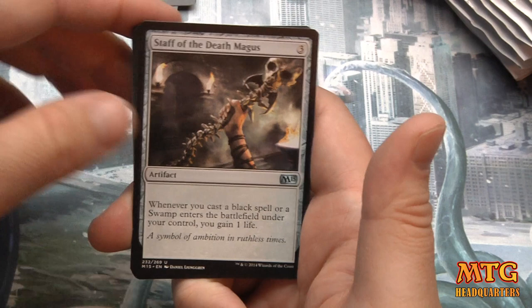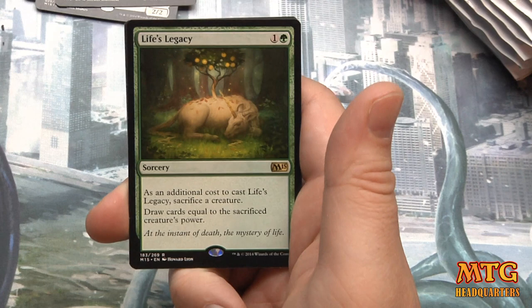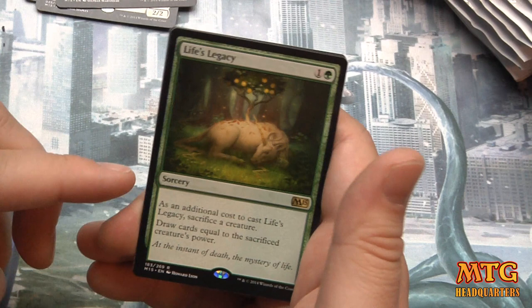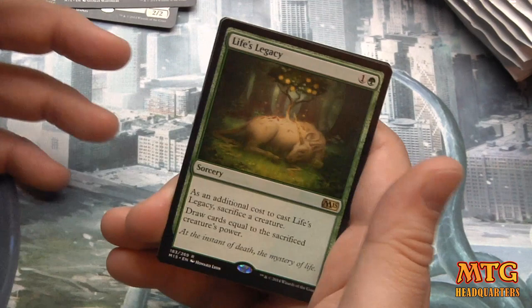Blood Host, Staff of the Death Magus, Nissa's Expedition, and Life's Legacy — two mana sorcery. If this were instant speed this card would be amazing. Sacrifice a creature, draw cards equal to that creature's power.